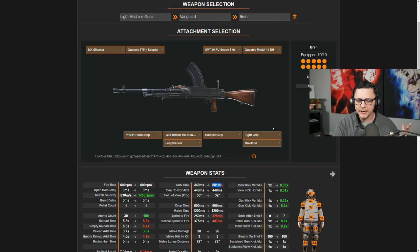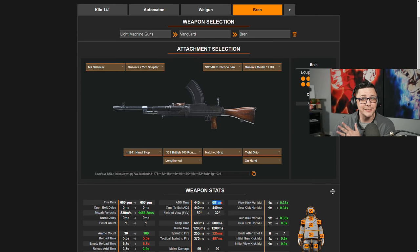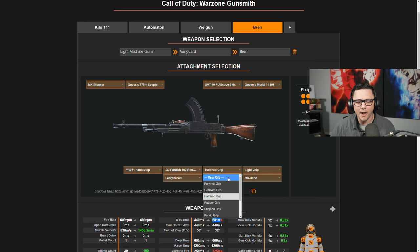So you end up with a new metric to work with. Obviously a site like this is in direct competition with True Game Data, but I think with the availability of hard-coded stats, this healthy competition will just make more tools available for you to better build the weapons that make the most sense. While there's still room for interpretation, it's nice to have tools that give you guidance, especially with so many attachments and weapons to choose from in Warzone.